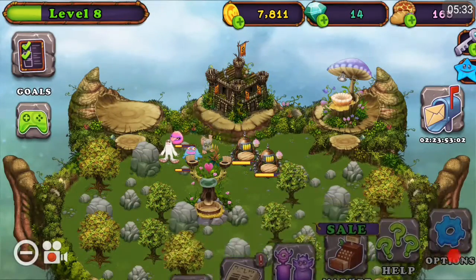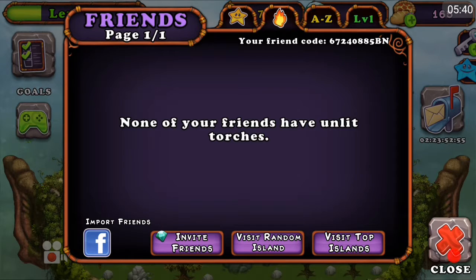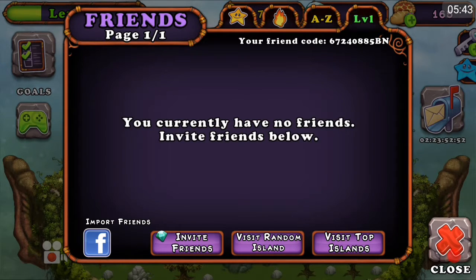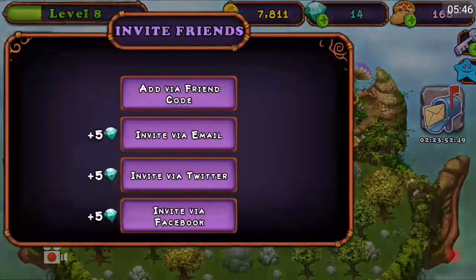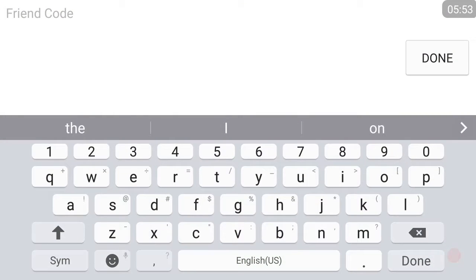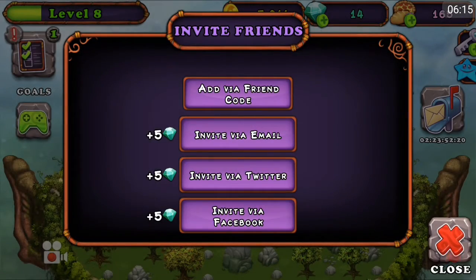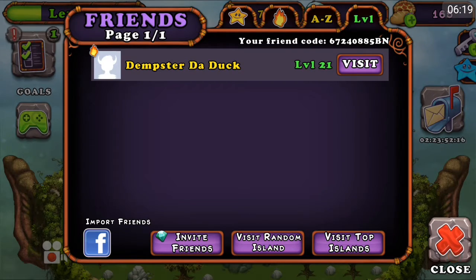How do I directly add a friend? Level one — what does that mean? Invite friends? Add via friend code. Okay, let's see. Six, three, nine, seven, two, eight, two, two, G, C — no, C, not F. Come on. Yeah, that should be good. New friend added — yay. That was easy. Dempster Da Duck. Aw, that's a great name. Awesome.